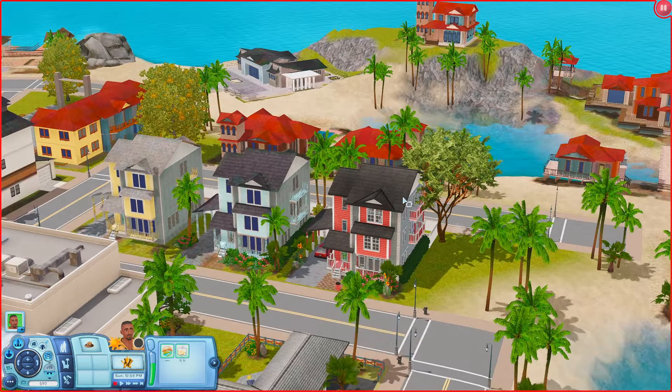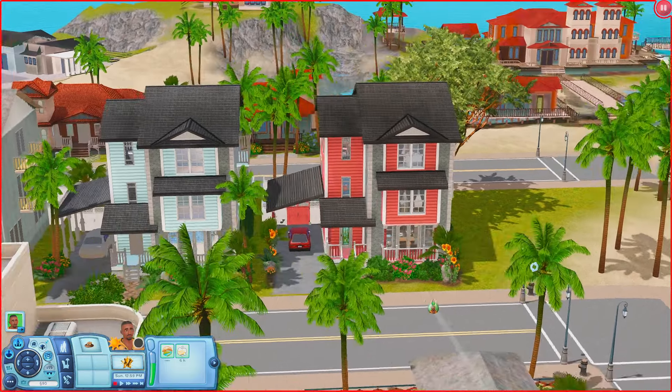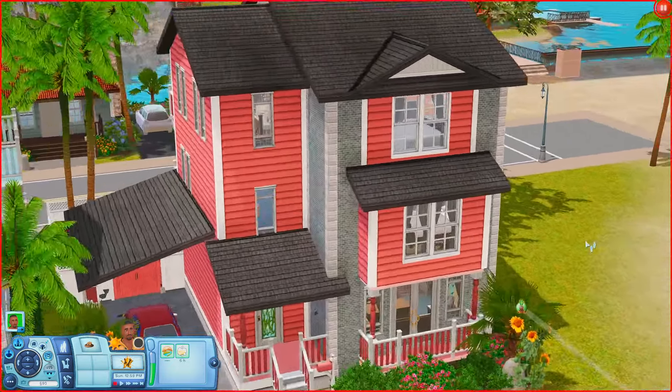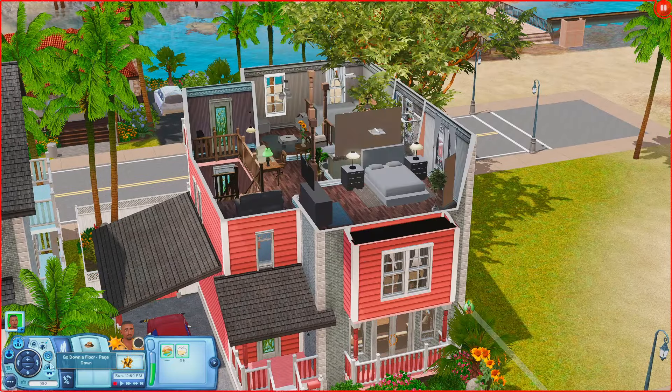I want to go over to these houses — they look like little townhouses. They look all nice and pastel. I really want to see what these look like, so can we check out this one first? Is it like a salmon color, or like a pink? Let's open it up.